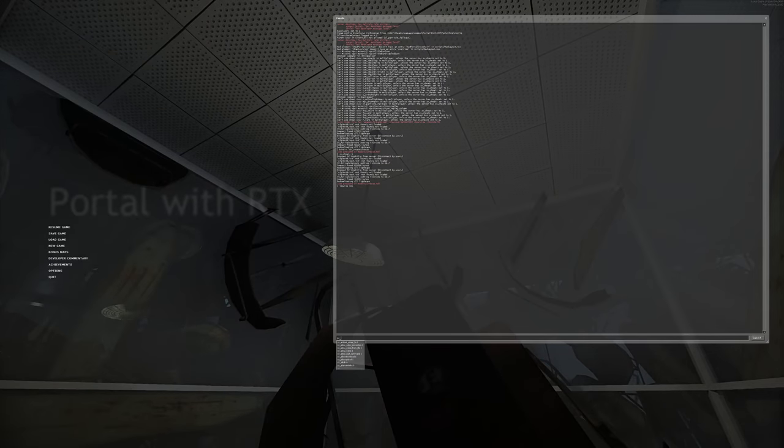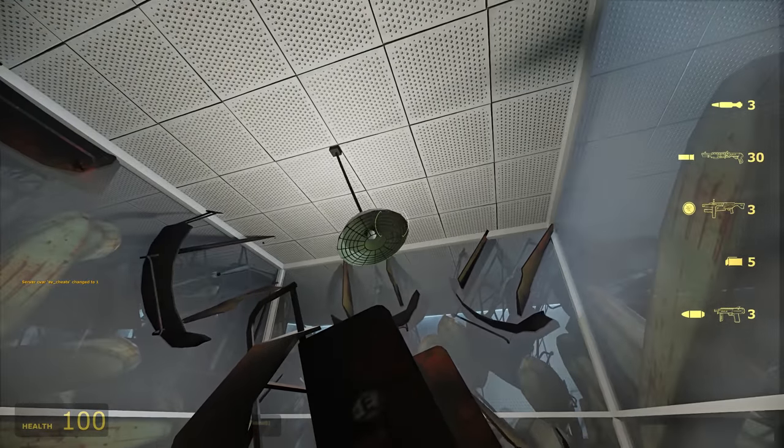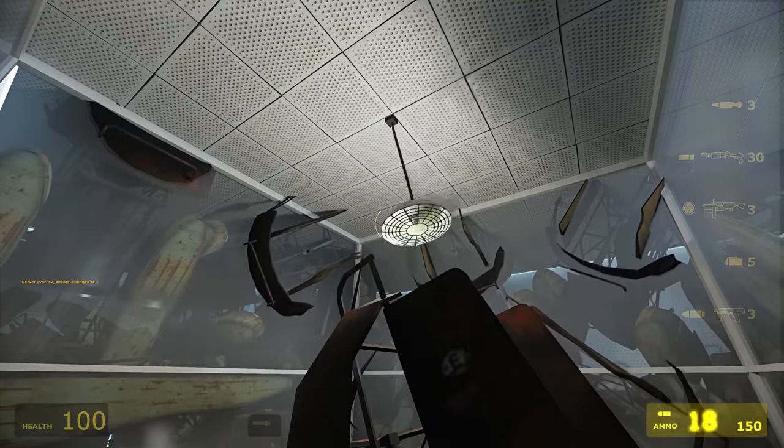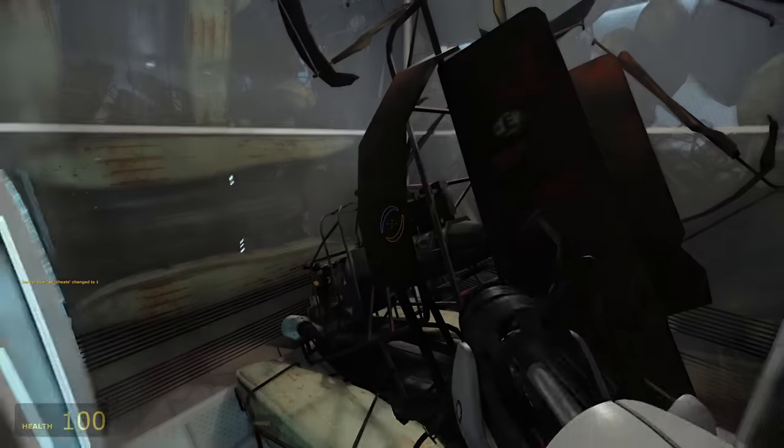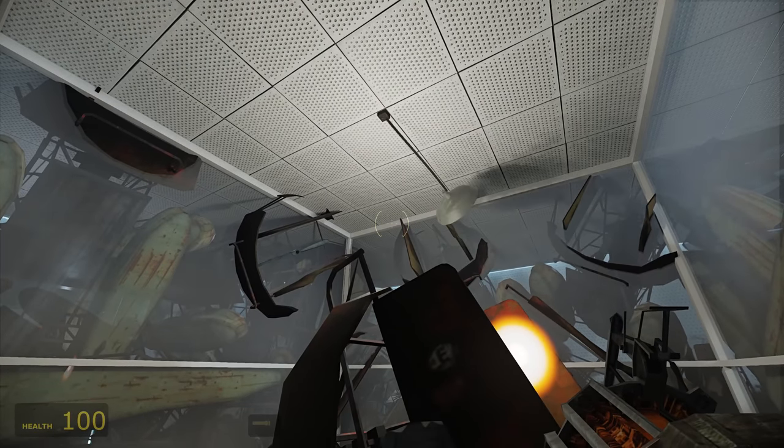Here, have some more fun with the cheat code IMPULSE101, which spawns all other weapons from Half-Life 2, which, like the airboats, show up in Portal looking like they did in Half-Life 2. The view model has changed a bit for this game, which throws off some of their positions on the screen. But they're still there, somewhere, and can still be used as they would in Half-Life 2.